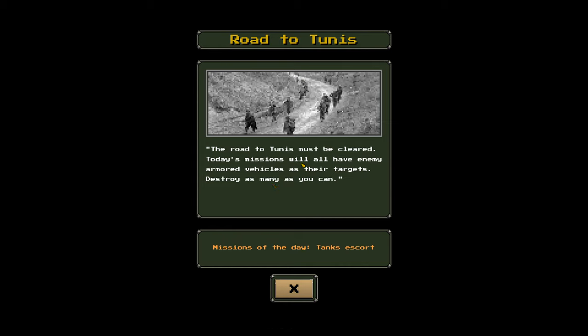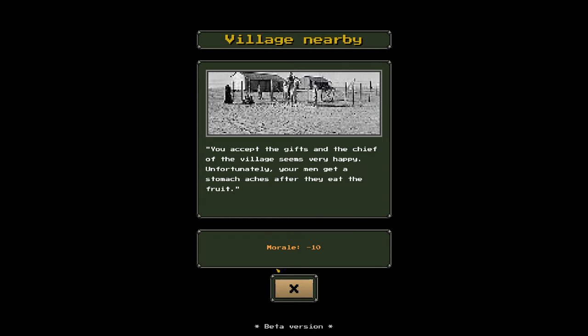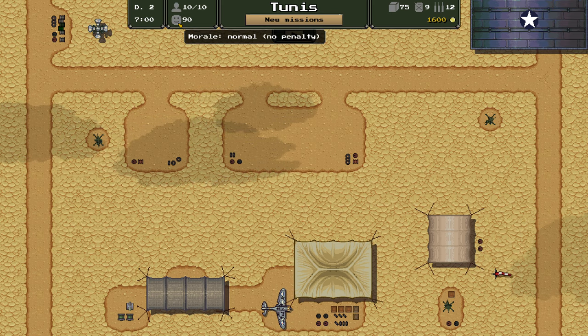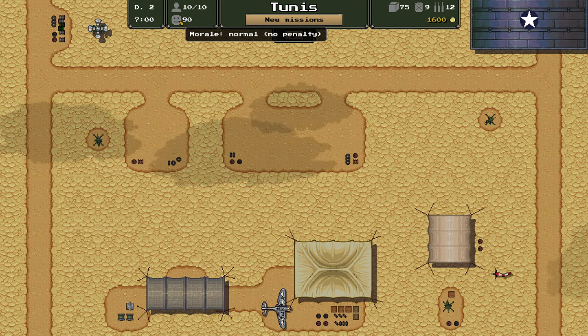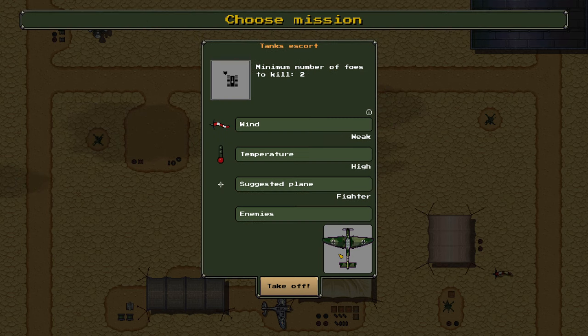Day two: the road ahead must be clear. Today's missions will all have enemy armored vehicles as their target. Tank escort is on the mission list. An event: the head of a nearby village showed up at camp, bringing fruit from their farmers. We accept the gift, and the chief seems very happy — but unfortunately, our men get a stomach ache after eating the fruit, which lowers morale by a little bit. Fortunately, at the moment there is no penalty, which is great.